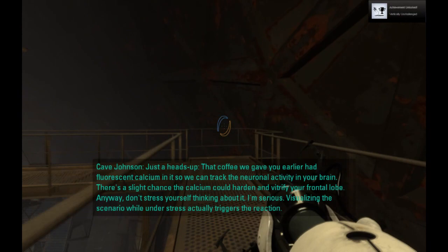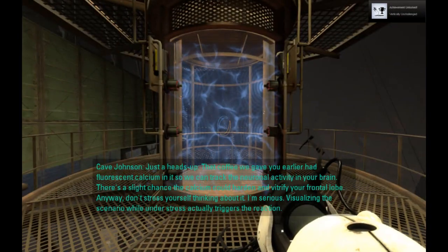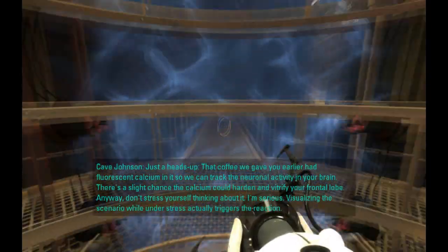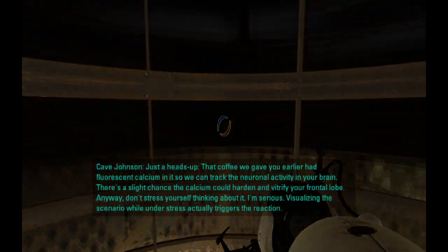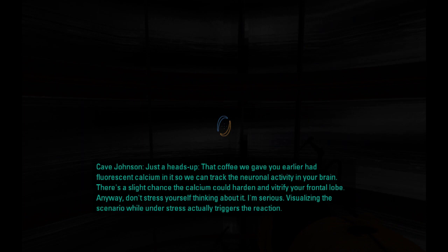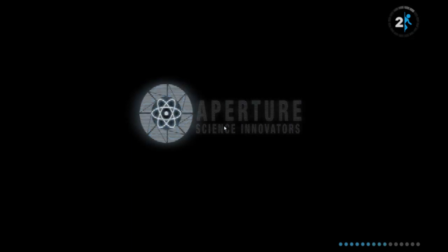Just a heads up — that coffee we gave you earlier had fluorescent calcium in it so we can track the neuronal activity in your brain. There's a slight chance the calcium could harden and ventrify your frontal lobe. Anyway, don't stress yourself thinking about it. I'm serious — visualizing the scenario while under stress actually triggers the reaction. Awesome. That was a pretty sweet puzzle. I'm happy about that.